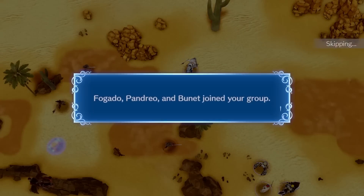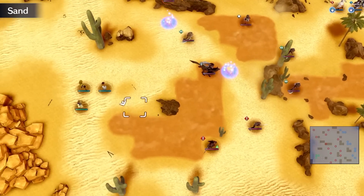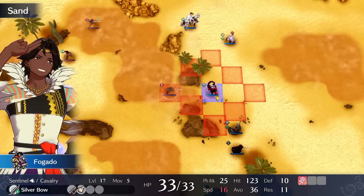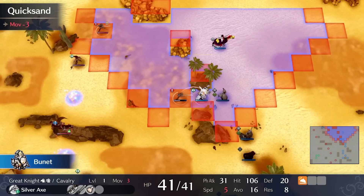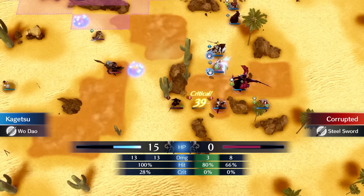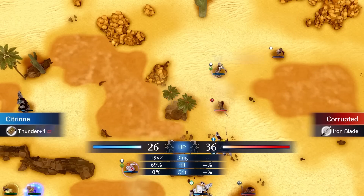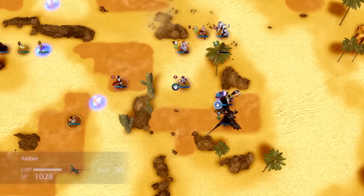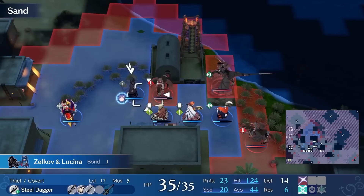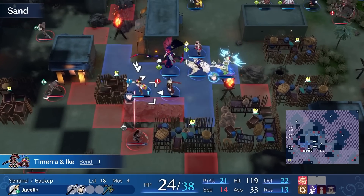On Chapter 12, we begin the Solm maps, which are all fairly easy as we gain a large amount of strong pre-promotes. On this map, we gain Fogato who is okay, Pandera who is pretty good, and Bune who has stats comparable to a level 6 Louis if he promoted to a Great Knight. I unfortunately forget to record the first few turns of Chapter 13, but that doesn't really matter because we are in Solm, home to the most boring maps known to man.